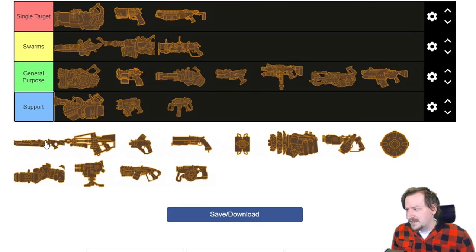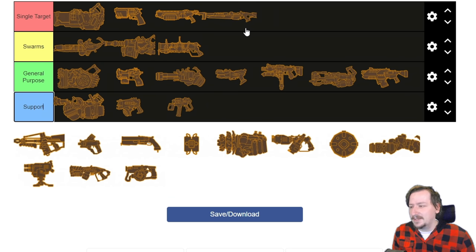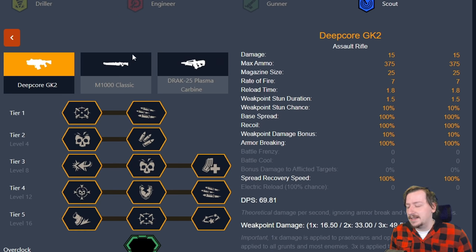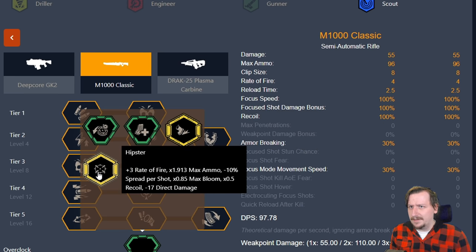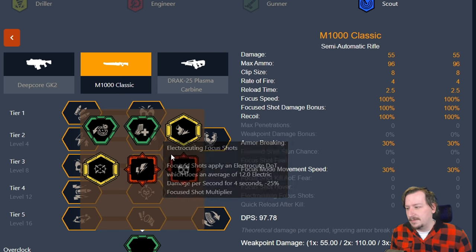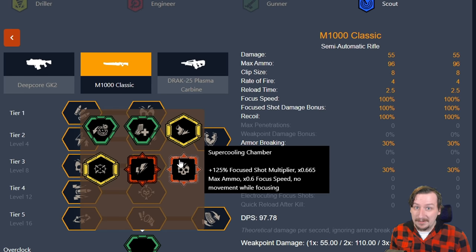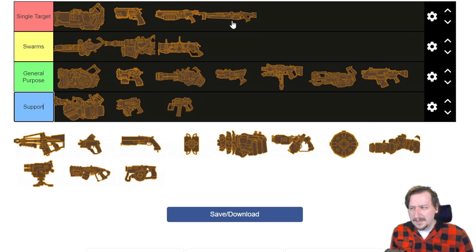Then we've got the M1000 — another pretty straightforward weapon. I would put this one into the single target damage category, especially with its focus shot which does double damage. It doesn't have the most ammo, although certain overclocks help with that like Minimal Magazines. Hipster could fit into every category. Electro Focus Shot gives it more of a supportive role, but Super Cooling Chamber gives it even more single target damage. I think it fits in single target probably best.